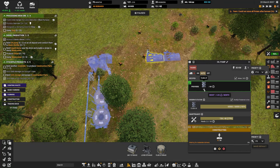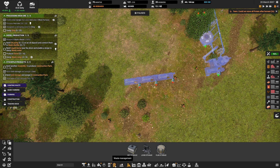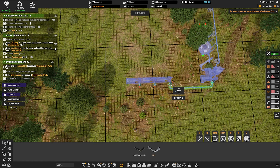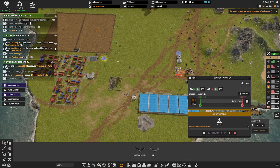So we want some fluid storage. We're going to spin it around, leave a bit of space, and we want at least a couple of these. This produces 24 diesel a second, the pipes can handle 60 a second, so if we built another one here that could handle it fine. Actually, it uses 54 crude oil a minute, and this produces 18 a minute - so that's 36. So we want another one of these. Let's pop that there, and then we want pipes.